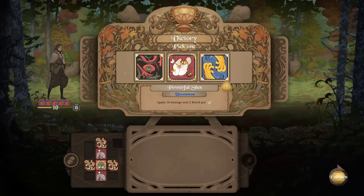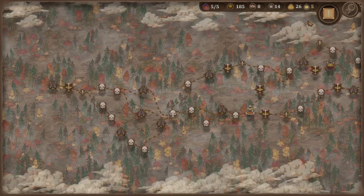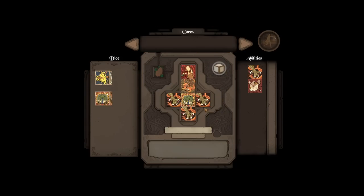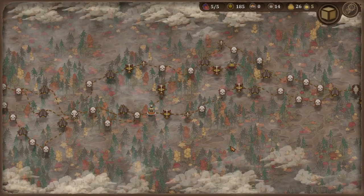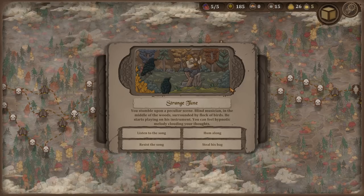We're gonna make this first die into bounce heaven no matter what I do. If it's the last thing I do, this face will be our first die and it'll be a chain reaction that is glorious. There's a chest over here. Stumble upon a peculiar scene: a blind musician in the middle of the woods, surrounded by a flock of birds. He starts playing on his instrument and you can feel a hypnotic melody clouding your thoughts.